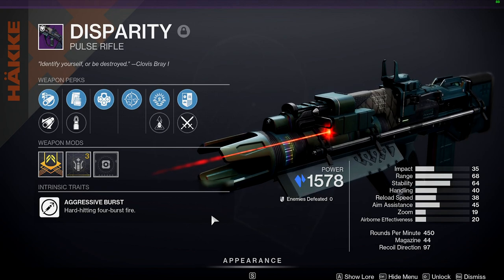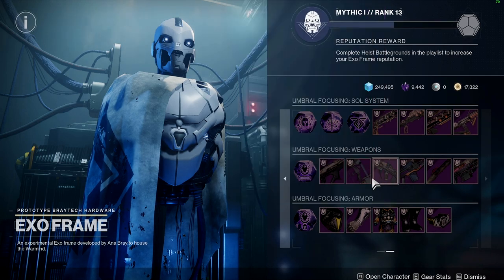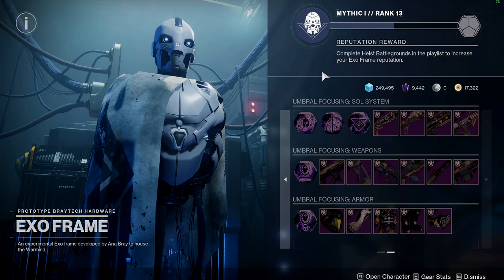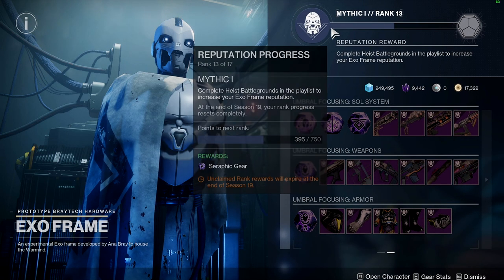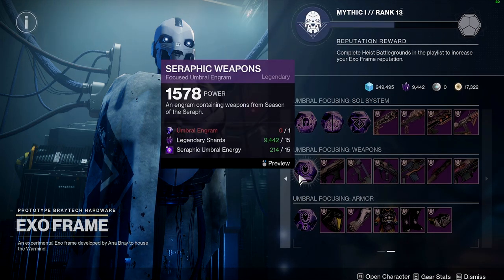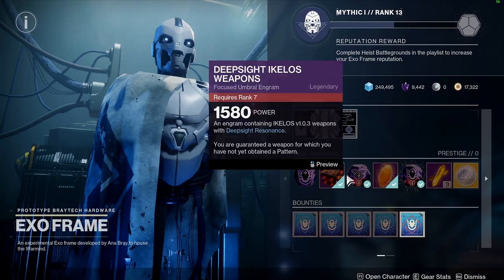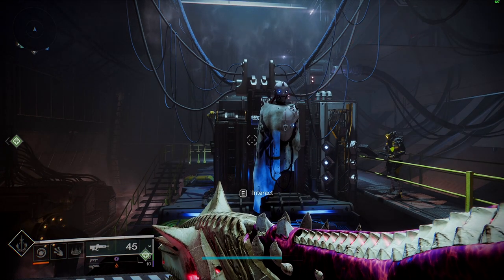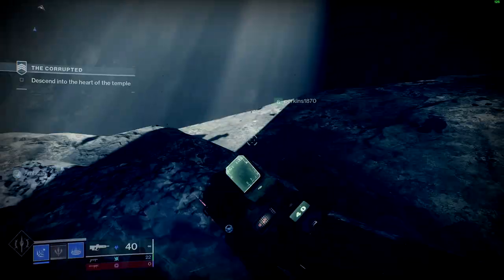If you want to get your hands on the Disparity, any of the seasonal activity rewards tied to the Seraphic weapons is where it'll drop. The vendor rewards, the Umbral Focus, and the seasonal reward track all have it. Importantly, it is also craftable, so pay attention to that.